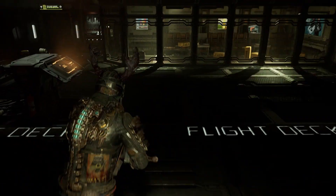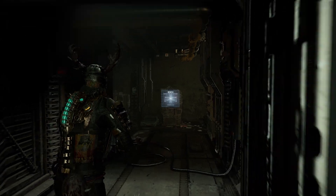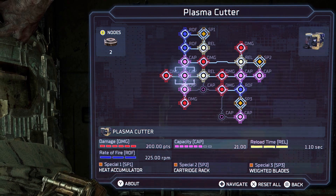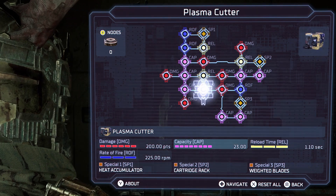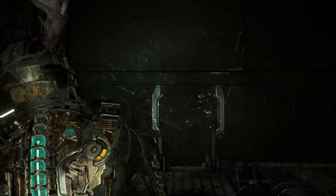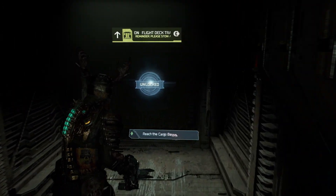Alright, let's go. We gotta go this way - I think there's a bench in here. Yeah. Alright, let's see, we got two nodes. What do I want to spend them on? Let's cap that out. Oh wait, we got another one - alright, screw it, there we go. Fully upgraded plasma cutter and I don't even think we have ammo for it. Let's see - oh no, we got some, we got a little bit. Back to the objective.